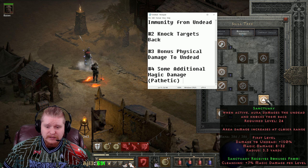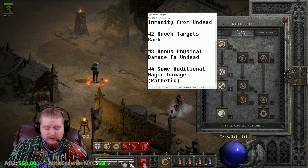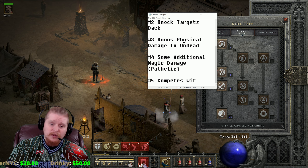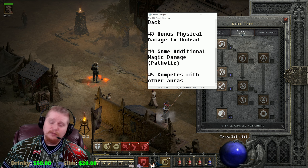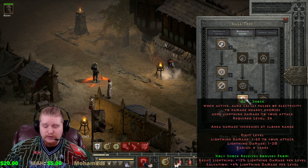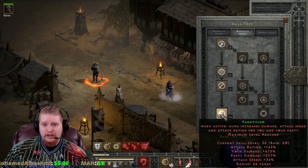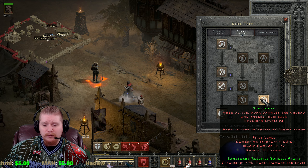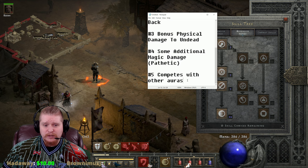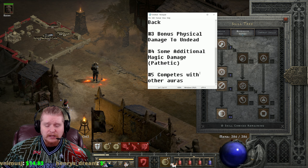On top of all this, it has to be used in place of other auras — and that's a really big thing. It competes with other auras because there are so many good auras in the game. Maybe I want to make a Holy Fire, Holy Freeze, or Holy Shock paladin, or maybe I want to use Fanaticism, which also gives a huge amount of damage. So why would I be compelled to use Sanctuary over other auras?